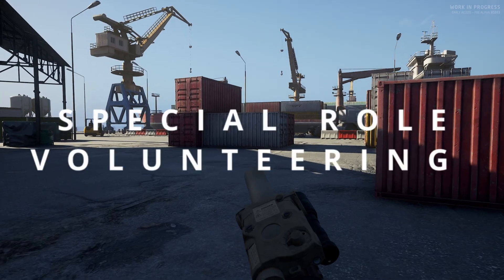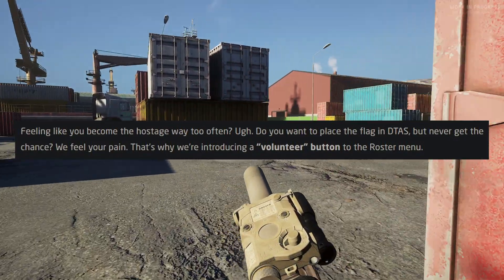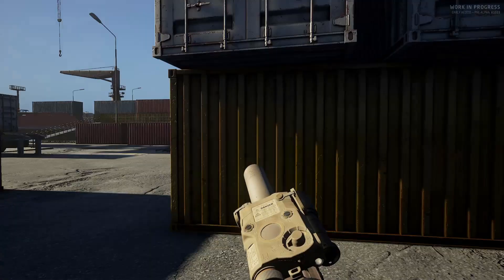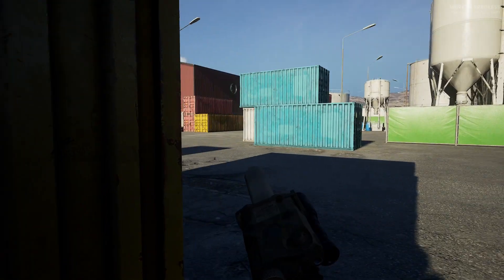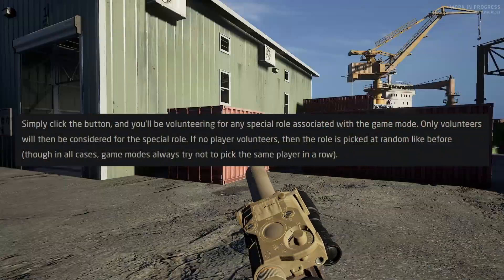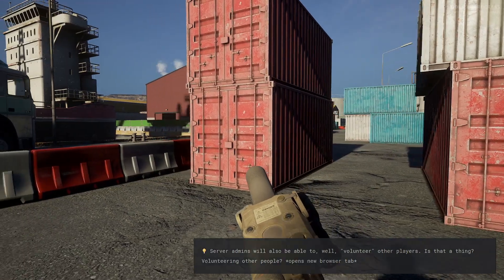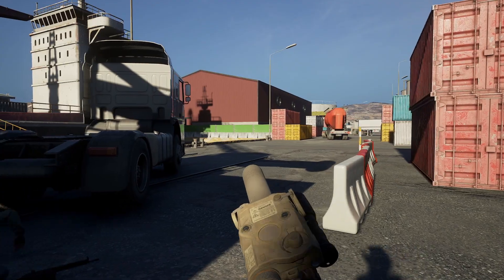Special role volunteering. Feel like you become the hostage way too often? Do you want to place a flag in DTAS but never get the chance? We feel your pain. That's why we're introducing a volunteer button to the roster menu. Simply click the button and you'll be volunteering for any special role associated with the game mode. Only volunteers will then be considered for the special role. If no player volunteers, the role is picked at random like before. Though in all cases, game modes always try not to pick the same player in a row.